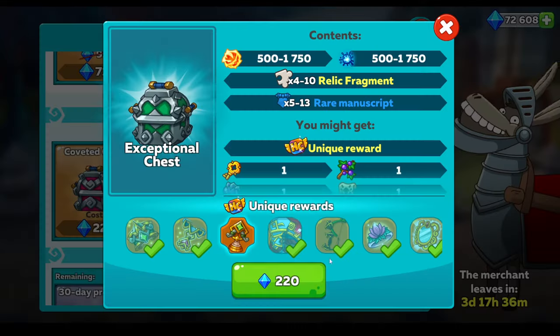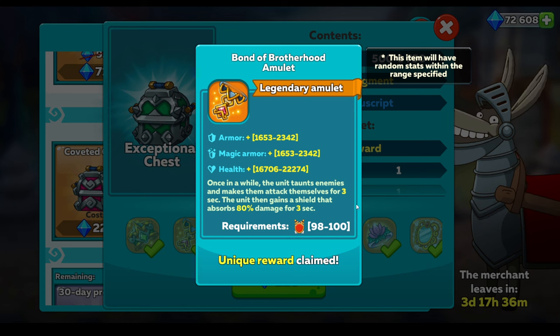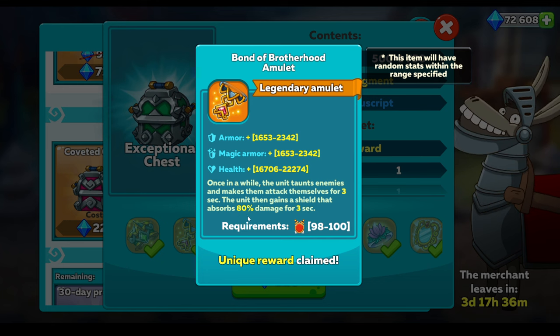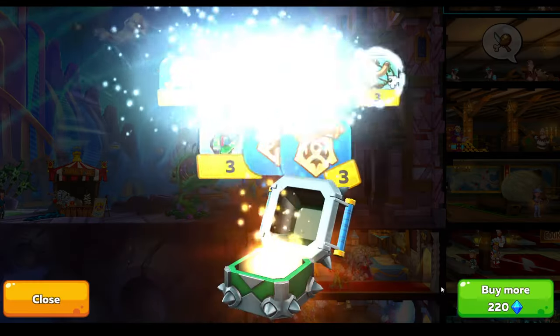I was kind of only interested in this amulet: once in a while the unit taunts enemies and makes them attack themselves for three seconds, and the unit then gains a shield that absorbs 80% damage. I'll get back to this because it's very, very misleading and it's not working as it reads - I'll tell you how it does work. Be warned.